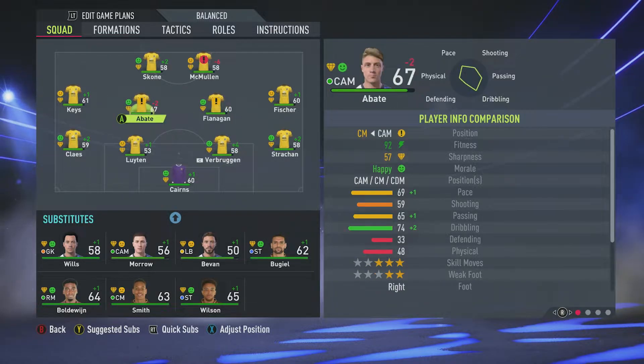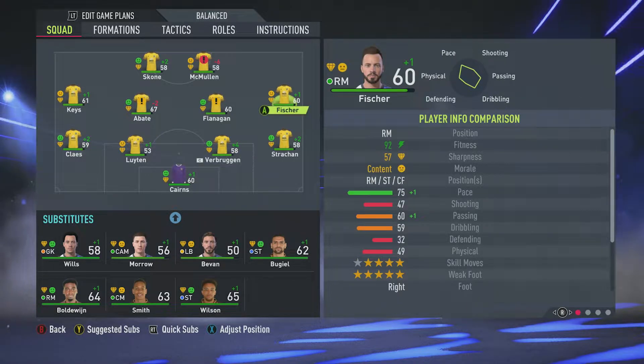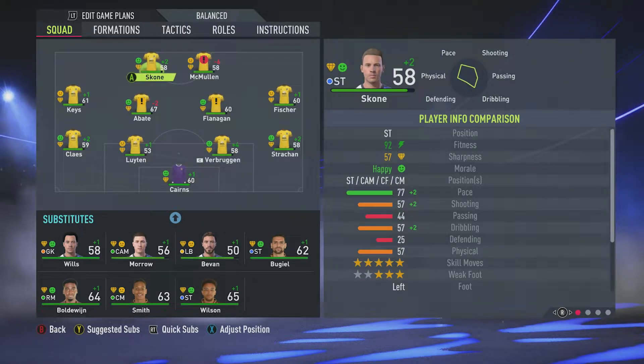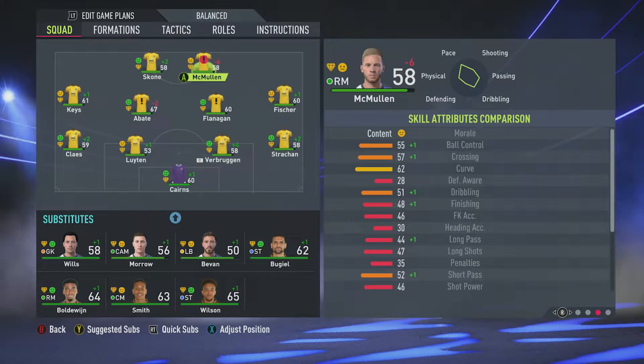In centre-mid I've got two CAMs which isn't the end of the world. I've got a left midfielder and a right midfielder occupying the wings but then I've got one striker and a right midfielder up front, so I really need to do some business so I can just get enough players to play everyone in the right position.